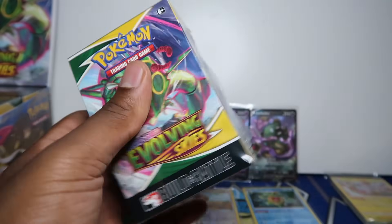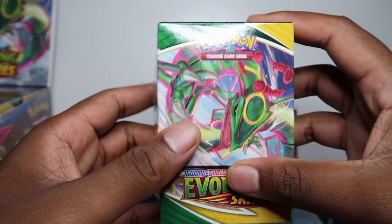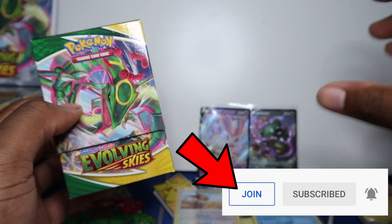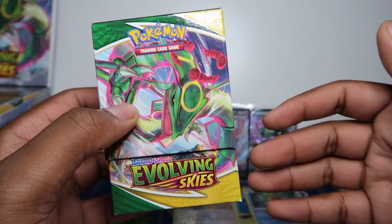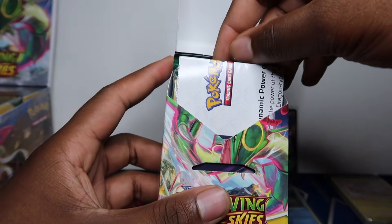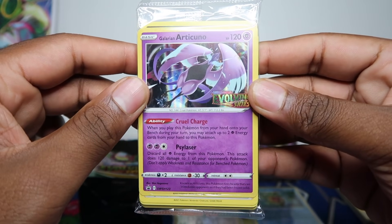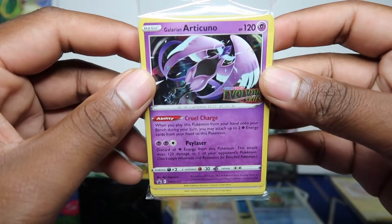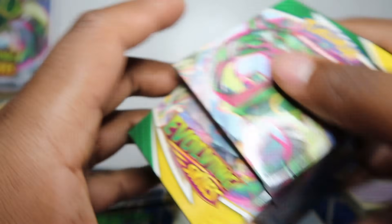This is crazy — two weeks before release we get a look at Evolving Skies. Let me know down in the comments what you've ordered: the ETB, pre-release kits on eBay, or from your local game store? We have some stores on our Discord — join the YouTube membership to get access to our private Discord where we post links to restocks and releases. We posted stores shipping these out so you didn't have to go to a tournament. Second kit promo: Galarian Articuno — look at that artwork! That looks incredible.